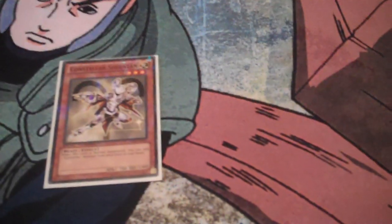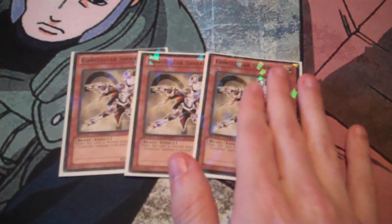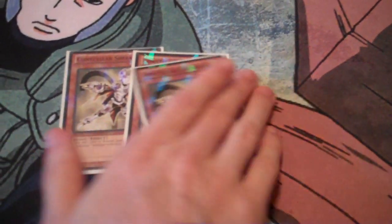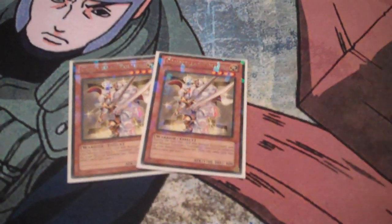Starting off with three Sheratan — he's the Stratos of the deck. He's level three, which kind of sucks because he doesn't really fit in with the rest of the deck's Xyz plays since no one really runs Leonis anymore, who is like their level three Marauding Captain. But he's still really good just for consistency.